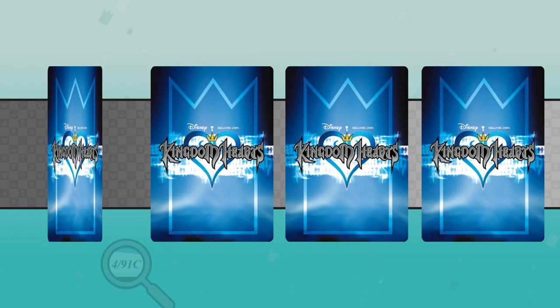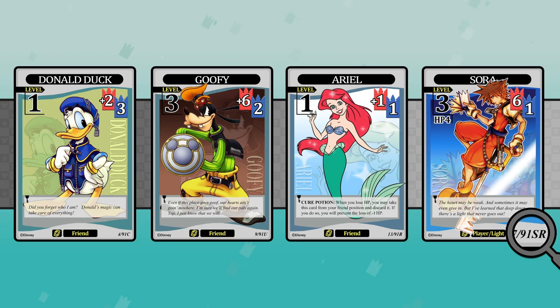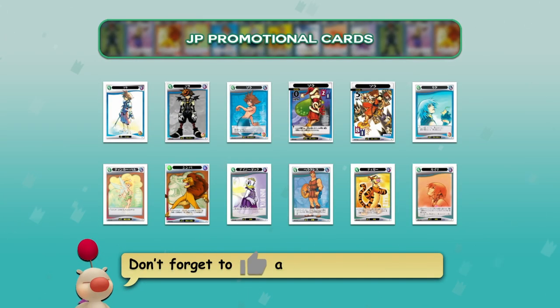The cards included in these sets were assigned four levels of rarity: common, uncommon, rare, and super rare foil cards. There were also standalone promotional cards released before and after the full sets.